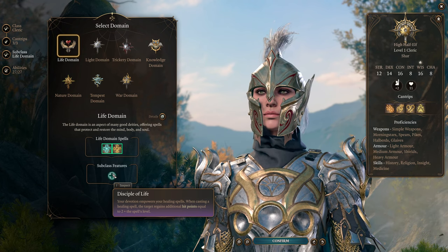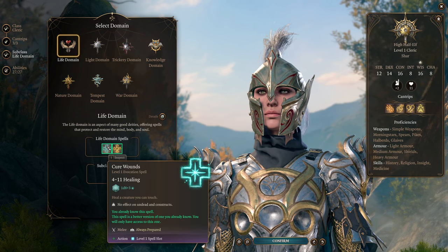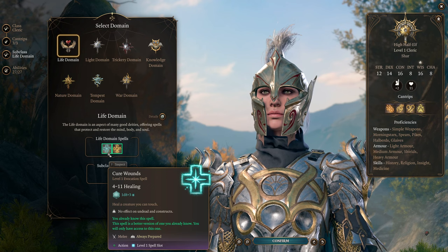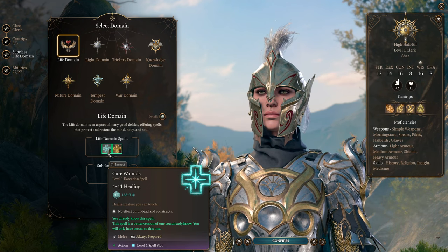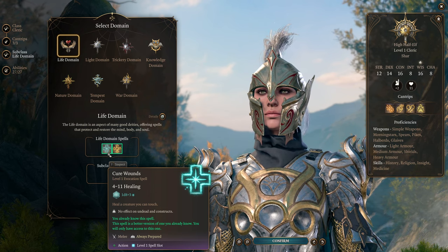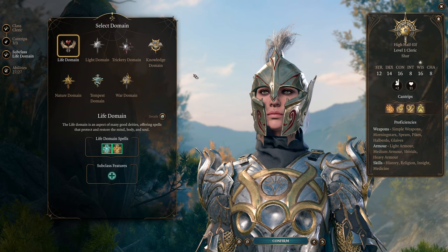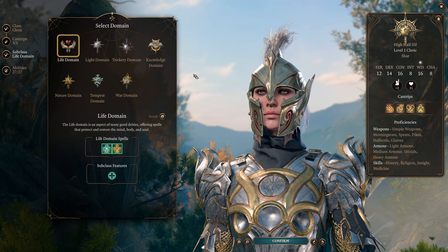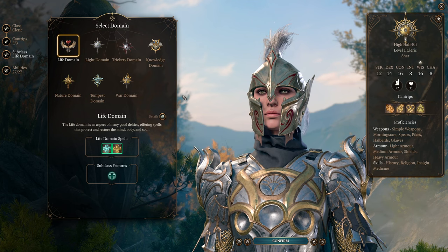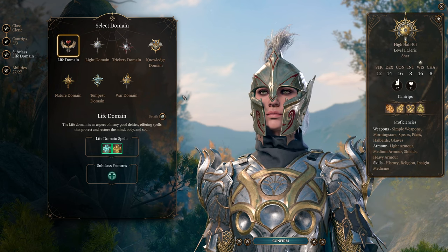You might think Life Domain is the natural choice for a support cleric, but we're actually not going to do that. Life Domain gives you no spells that aren't already on the cleric spell list, so you get no additional utility. Also, the subclass features get worse as you level up because you never want to spend turns healing in combat. To illustrate: Cure Wounds heals an average of 10.5 with Life Domain at level one, while a greatsword attack does about 10 damage on average. We're barely breaking even, and it costs a spell slot every time — the fighter attacking you never runs out of attacks.